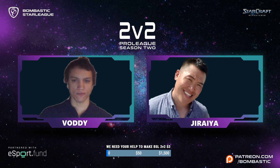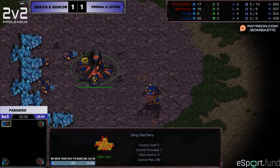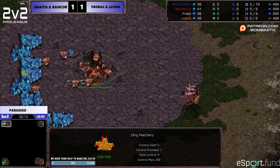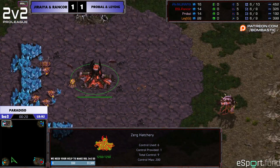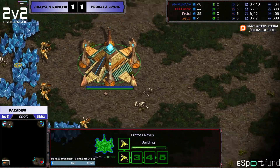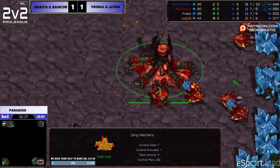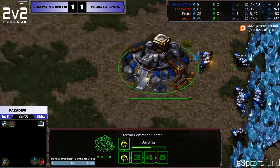It's worth noting: losers of this match go home, they're out of the tournament. This is a losers bracket match — all marbles on the table. Okay, Pardiso again, which is essentially a Dauntless Peak remake. We have ProBall as the top-left Zerg, his teammate Leighdig to the left — so it's left versus right. Zerg-Protoss to the left, and then Rancor as Zerg at the bottom right, and a certain Jiraiya at the top right.